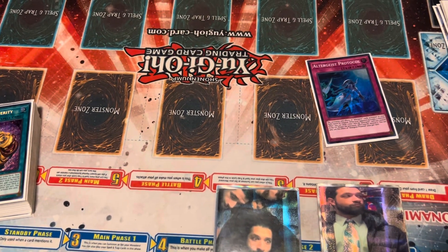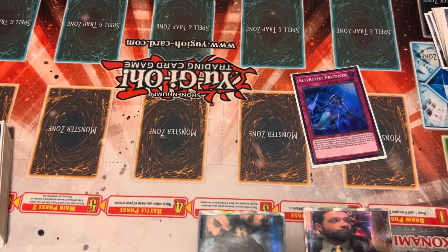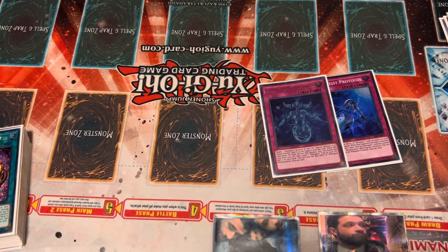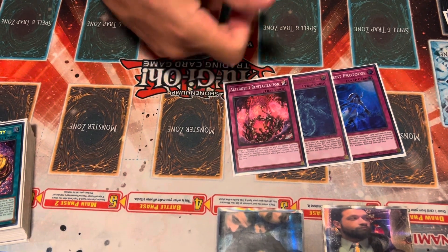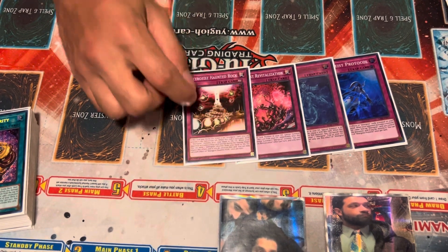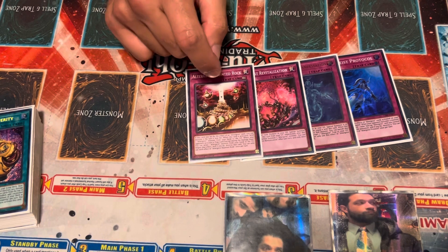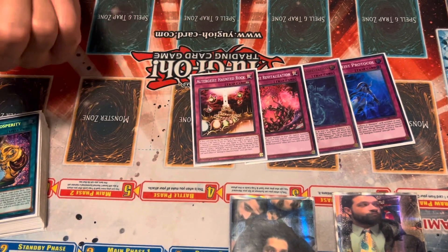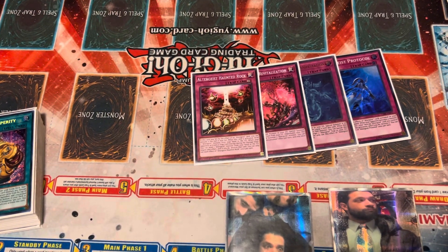The Altergeist traps: you have 1 Protocol, which is the monster negate, and while it's face-up your Altergeist monster effects cannot be negated. Then the Manifestation, which is the Reborn, and Revitalization, which is the Reborn for Lynx — you can also banish it from your graveyard to get an extra normal summon. And finally, the Haunted Rock. This is basically the only super hard brick of the deck. You don't want to draw this, because you can set it off of Marionetter or Edminia, and that allows you to activate a trap on turn 0, which is really nice.